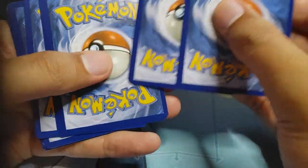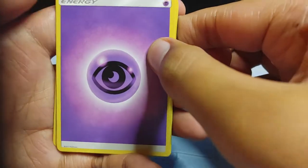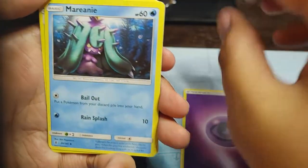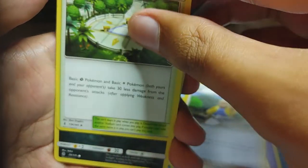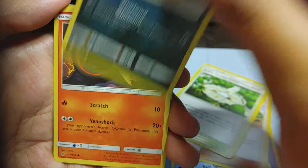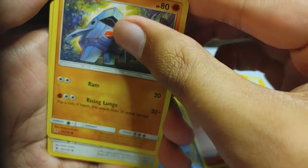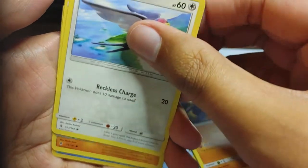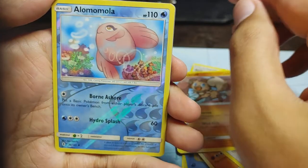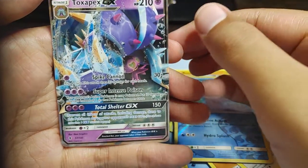We got four to the front — we got the energy, I'm going to guess Lightning. Ah, Psychic — something we haven't seen. We got Mareanie, Hala, Hala, Aether Paradise Conservation Area. Murkrow, Salandit, Nosepass, Talonflame, Rockruff, Alomomola Reverse, Toxapex GX.